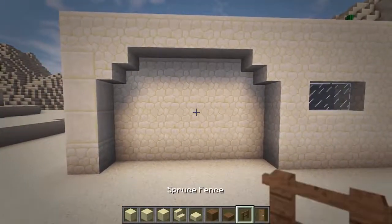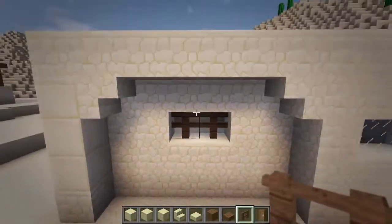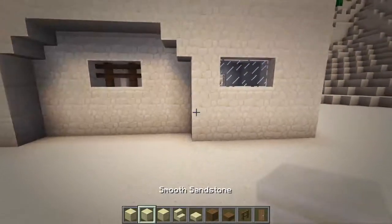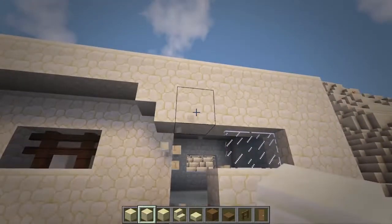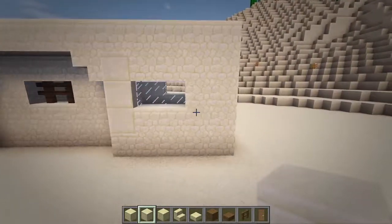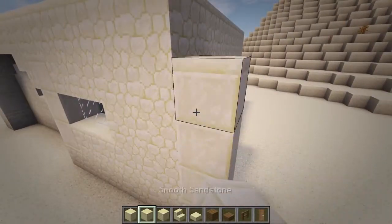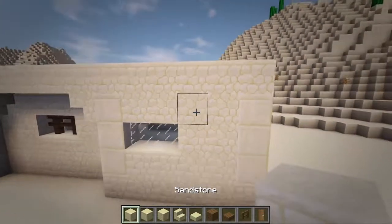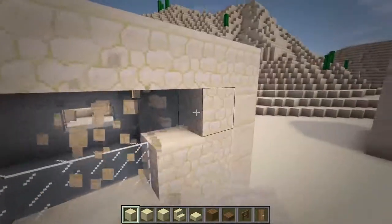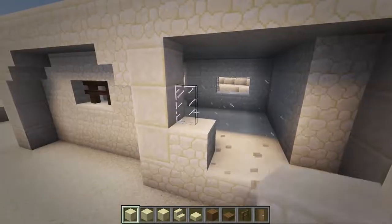Then add two spruce fences for a window three blocks up and at the center of this indented wall. Next, replace three sandstone blocks with smooth sandstone for the edge of the wall here. Then add this same wall of sandstone and smooth sandstone off the end here. Now between these columns with smooth sandstone, move the wall back a block like we did in the previous section and make the same design with the stairs and spruce fences.